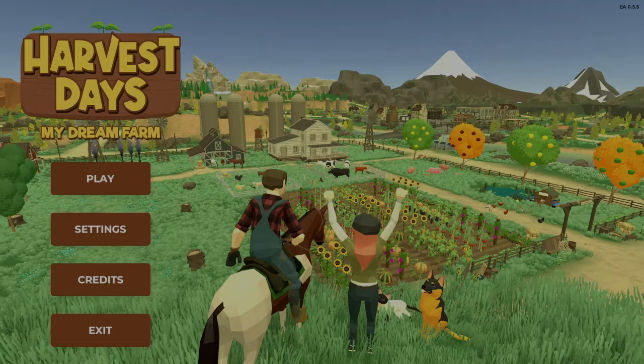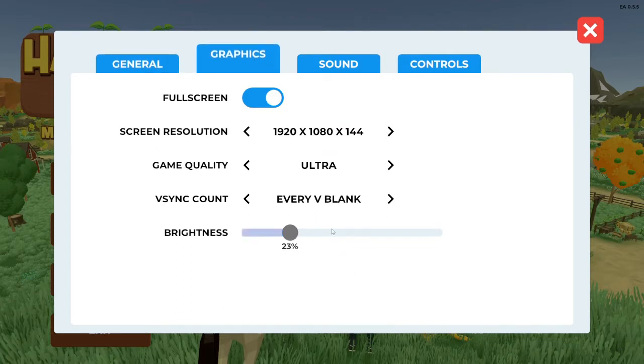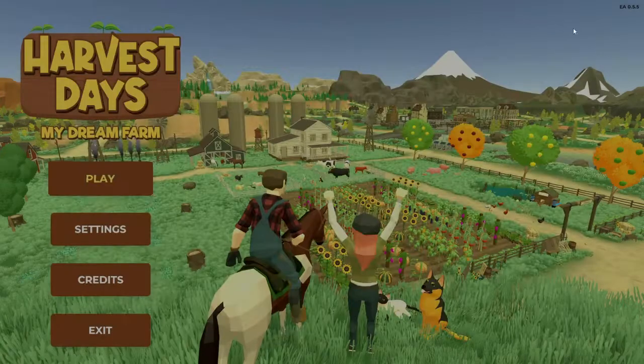Wouldn't say good, wouldn't say bad. To start off, when you get into this game, you're going to want to go to the settings and turn the sensitivity down to about 20%, so you don't just spin constantly in circles. For graphics, set your brightness on the menu screen, otherwise you won't get an opportunity to later — it'll move up and down on the bar, but it won't actually change the brightness. Pretty bad. Sound and controls are up to you.